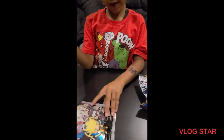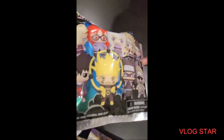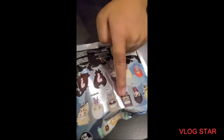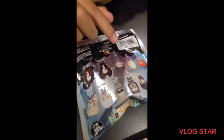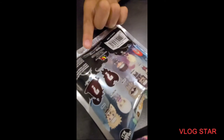Kiba is right here. If you turn it to the back you'll be able to see which characters he's already gotten. We got this one, we got Kakuro, we got Ino, we got this one, and Kiba.